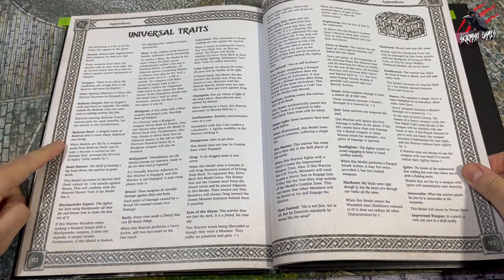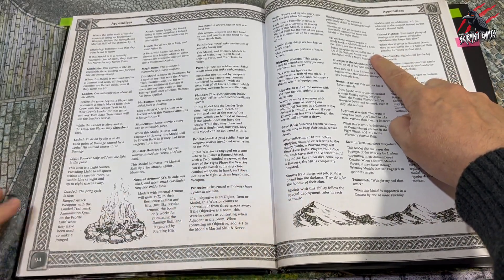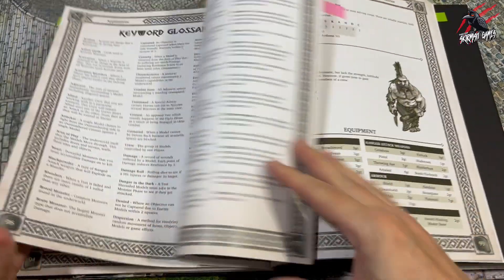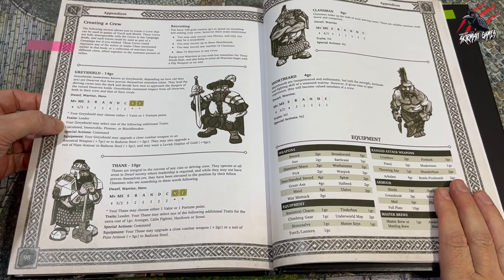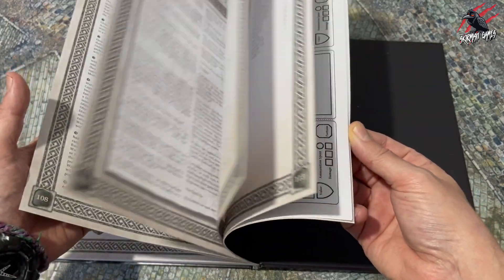And you can see all the different traits you can give them as well. When you put together the crew and you choose your Grey Shield and your Thane, you get to choose different traits like Shield Breaker, Planner, Immovable, Calculated. Then that's going to have an impact on how you run your crew. So very nice, very simple. I really like the simplicity of it, but with enough variety there that you could certainly make lots of different crews. And then when you build in all the different clans, then you've just got loads of options.